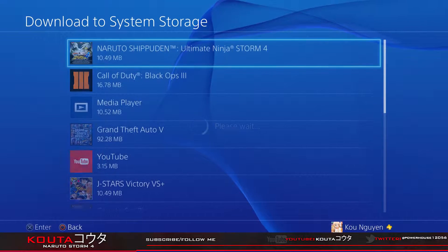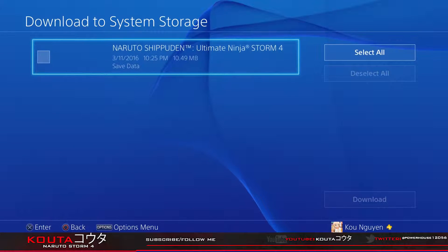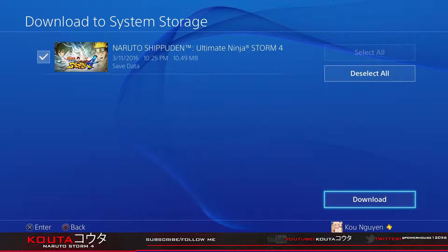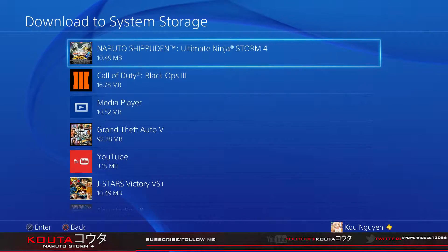What you want to do is go to Download to System Storage and find whatever game you have — for me, Naruto Storm 4. Then just download the save file. It should give you a download loading screen. After you do that, go play your game — you should have everything back.